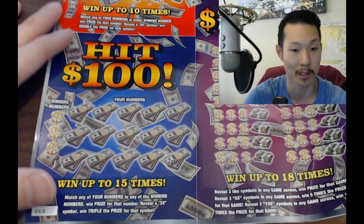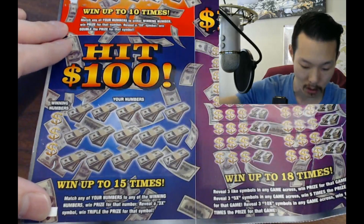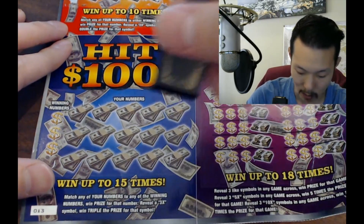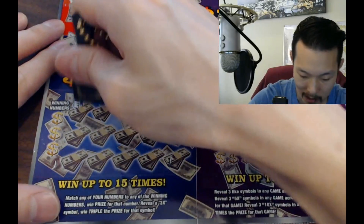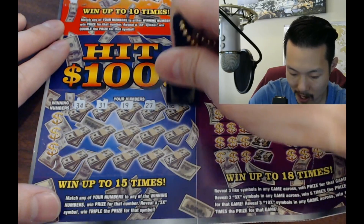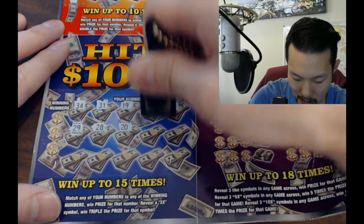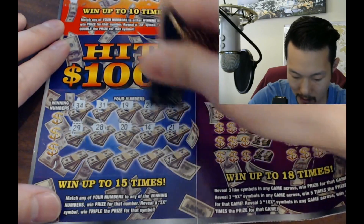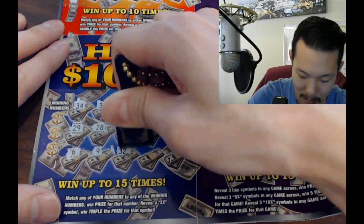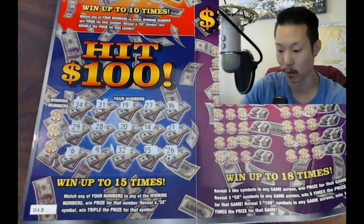Okay, here we go — Hit 100. Match any of your numbers to the winning number to win the prize. Reveal a 3x symbol to win triple the prize. Let's symbol hunt again. We're gonna hunt one down — I believe 3x, let's go! 3x, come on, 3x! These super tickets are crazy, they're huge massive tickets and they're a lot of fun.